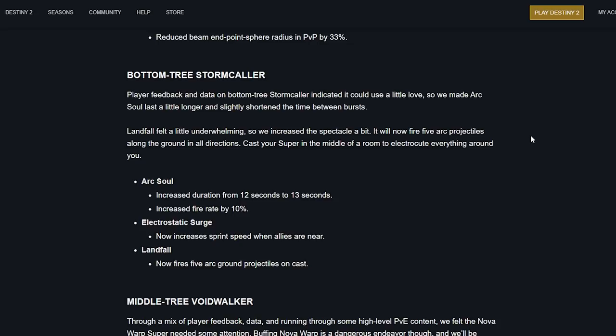Bottom tree Stormcaller: player feedback and data indicated it could use some love. Arcsoul will last a little longer with a slightly shorter time between bursts. Landfall felt underwhelming so it now fires five arc projectiles along the ground in all directions — cast your super in the middle of a room to electrocute everything around you. Arcsoul duration increased by 1 second with a 10% fire range increase. Electrostatic Surge now increases sprint speed when allies are near.